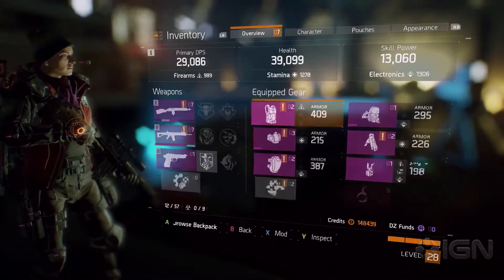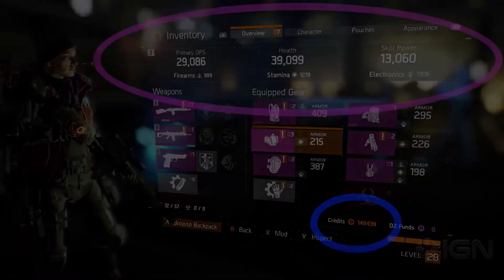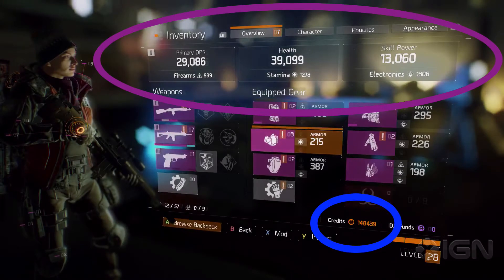Coming in at number one, we have some crazy stats. This guy has 30,000 DPS, 40,000 health, and 13,000 skill power. If you look in the bottom right corner, you can see he also has 148,000 credits.